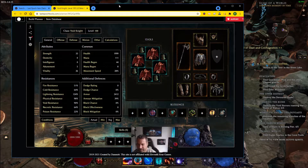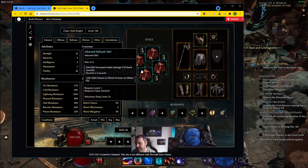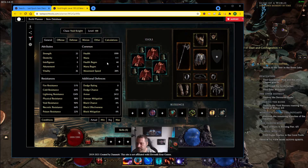I've got up a Last Epoch Tools planner for one of my build guides this patch - the Void Knight Warpath build. This will work with any build, including your own. All you need to do is have your gear and idols set up in the planner, and then the loot filter will work off of that gear and those idols to create a filter that tries to find the things that fit what you're looking for.